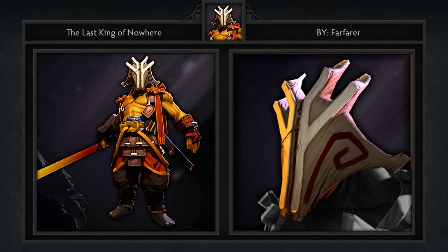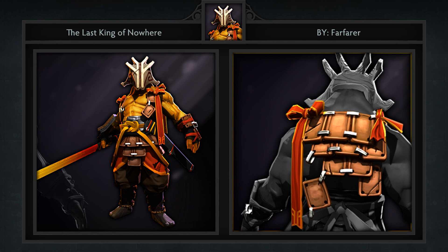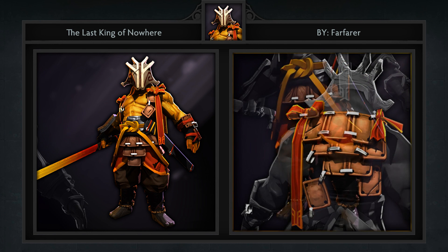Second is the Last King of Nowhere set for Juggernaut, created by Farfarer. It comes with 5 items including a mask, back piece, robes, bracer, and weapon.